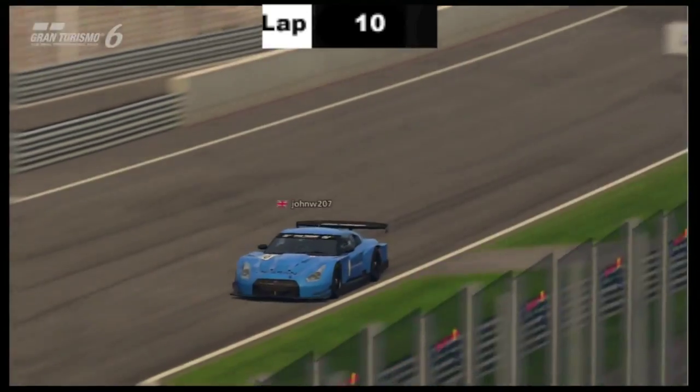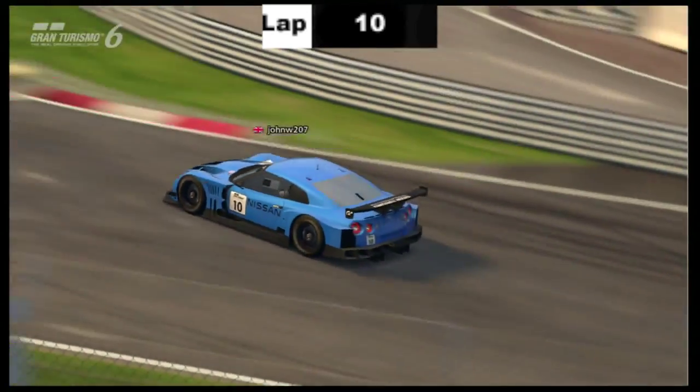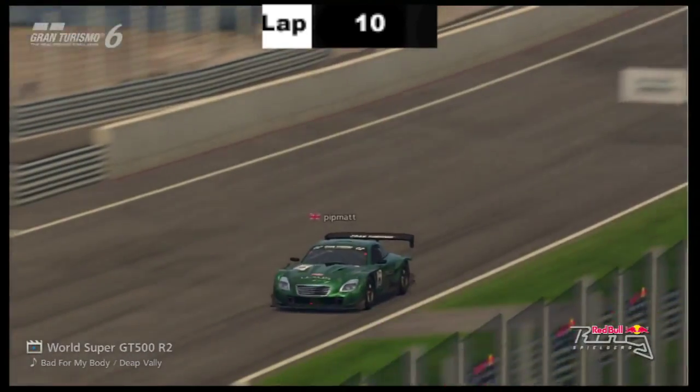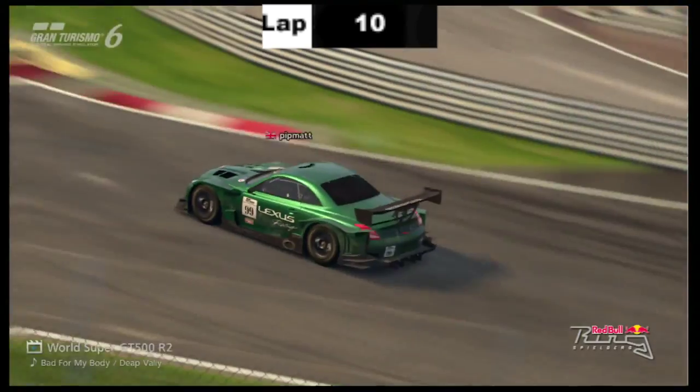At the moment, Willows is cruising, very Lewis Hamilton and Nico Rosberg-esque. And this Nissan is the Mercedes of GT500. There is a car slowly closing down on him behind, and that is Matthew Orange, his rival.